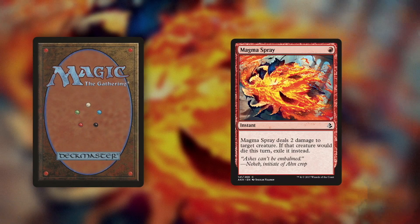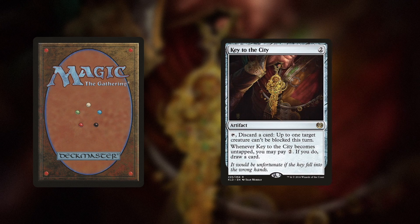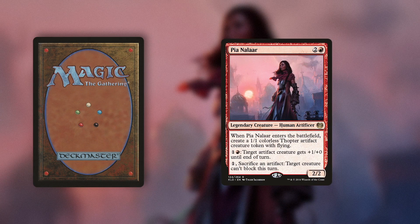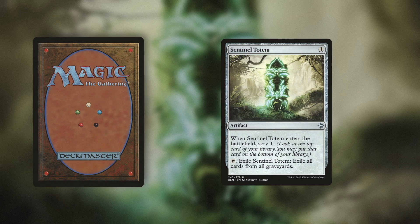Moving over to the sideboard, Magma Spray exiles creatures that could otherwise come back from the graveyard, like Scrapheap Scrounger and Earthshaker Kenra, and Key to the City helps get your creatures through swarms of blockers. PNLR is a built-in two-for-one for control matchups, and Karizev's Expertise uses your opponent's huge creatures against them. Sentinel Totem shuts down graveyard shenanigans like the Scarab God, Torrential Gearhulk, and God Pharaoh's Gift.